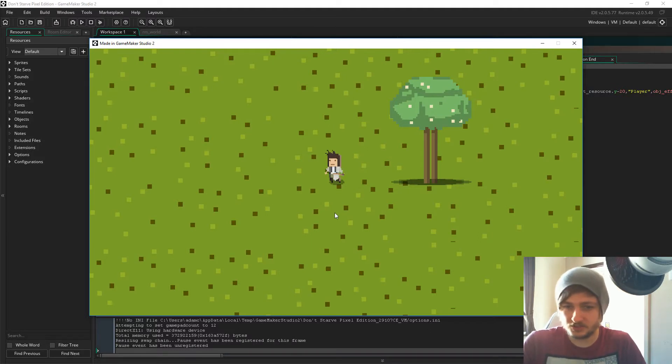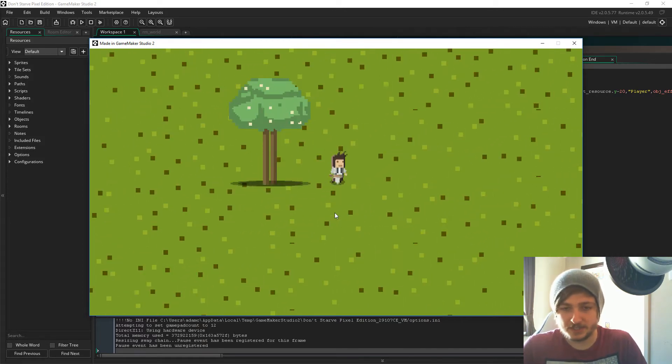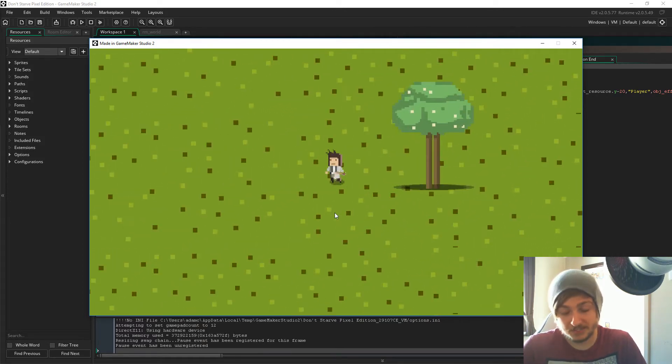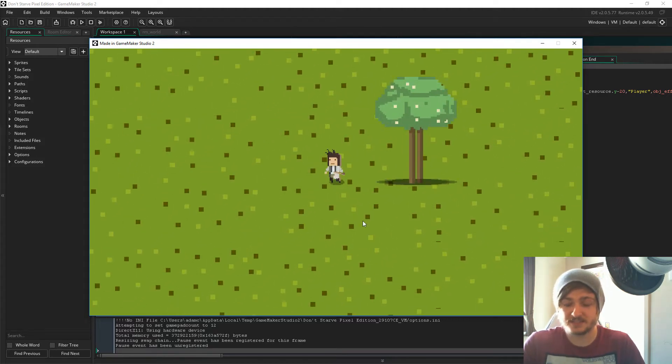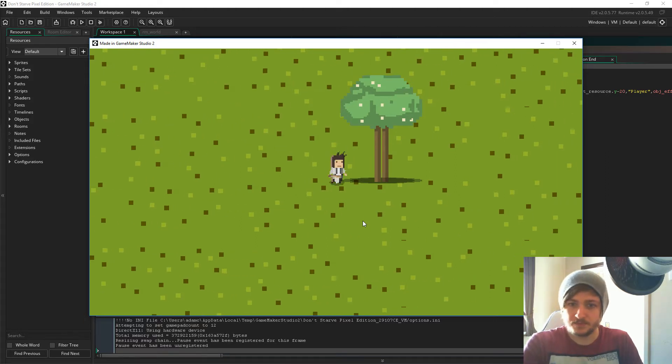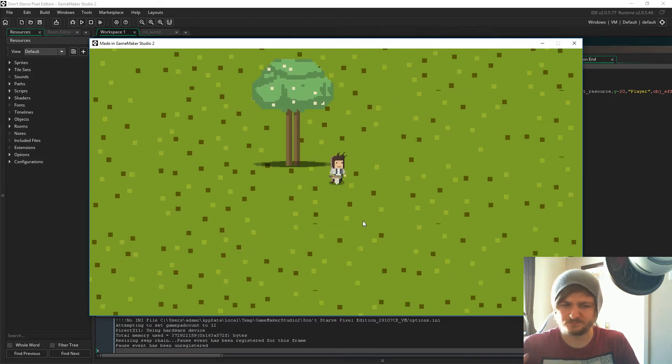Hello ladies and gents, my name is Lost and welcome to the first episode of Don't Starve Pixel Edition. We're going to be creating a game much like Don't Starve, but with a pixely based approach. We're going to create the base of Don't Starve — aiming to have chopping down trees, inventory management, and things like crafting.